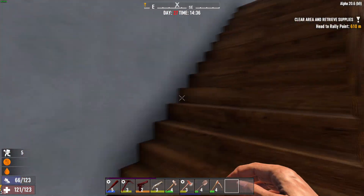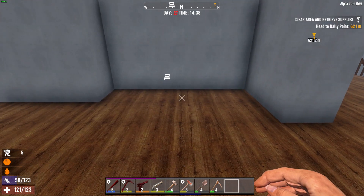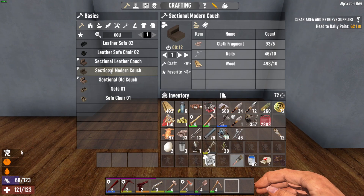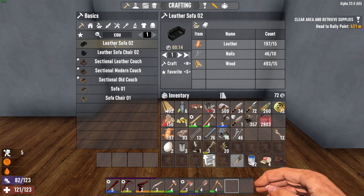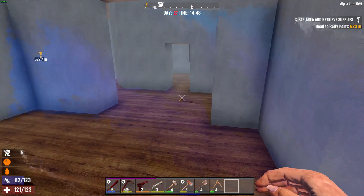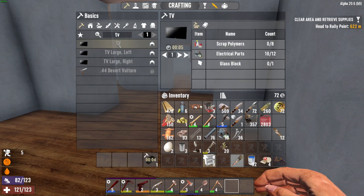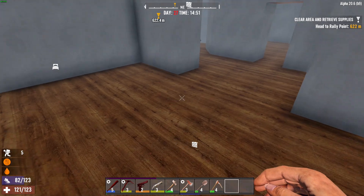We are going to need some more furniture for upstairs. Let's have a couch in here — that's the sofa, let's go ahead and craft one of those. And what about the TV? What's it take? Polymers, electrical parts — oh, more glass. I need to make another glass then.